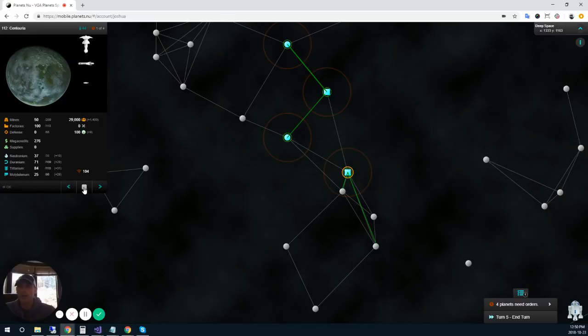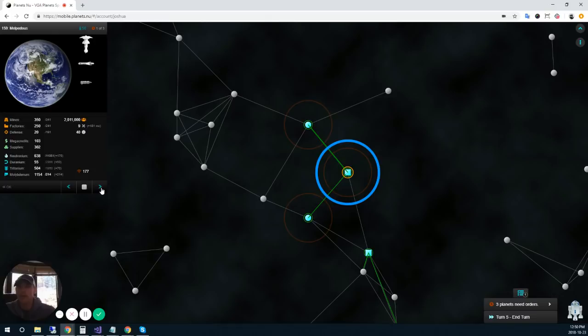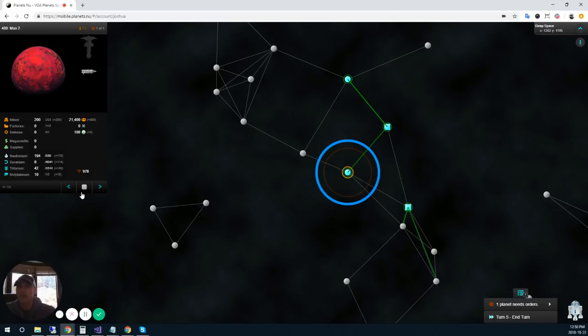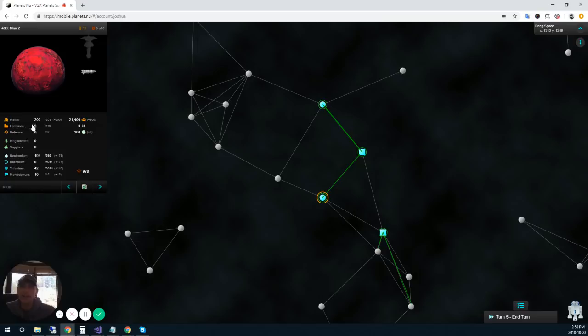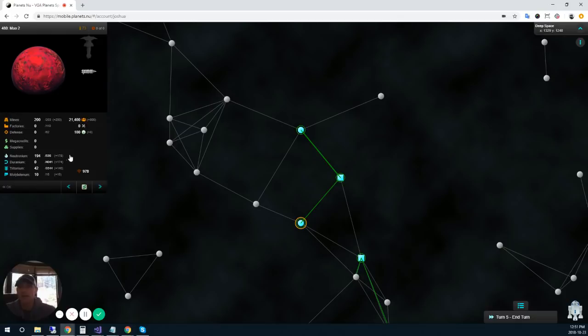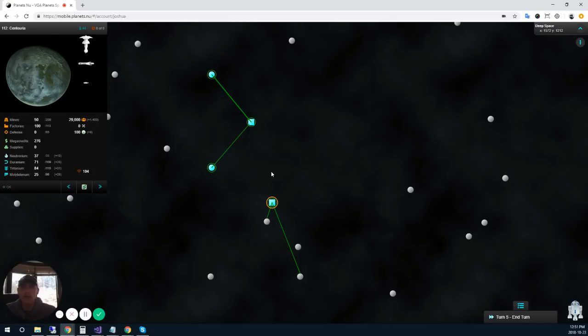I've got four planets I haven't checked off yet. The one planet is pretty stable — just a quick check. My home world needs a double check too since tax rates are changing a lot. This other planet really needs factories — 100 factories produces 100 supplies and if you build a Merlin that means 30 minerals per turn, though it's a bit expensive balancing everything in the early stages, so I tend to focus less on factories early on. I'm ending turn five — this is the end of the first stage of this demo. I'll continue in part two from here. Thanks for watching.